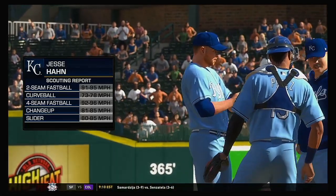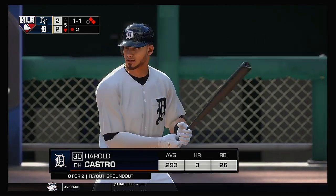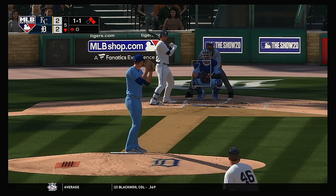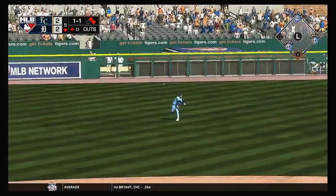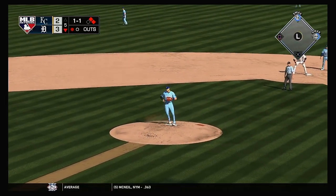Jesse Hahn takes the mound to try to get out of this mess — there are two on with only one away. Harold Castro will be his first assignment, with runners at first and second and one gone. Now the double steal is on here. Line drive base hit. And to score, the runner from second.